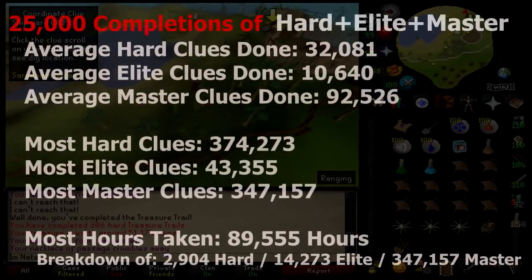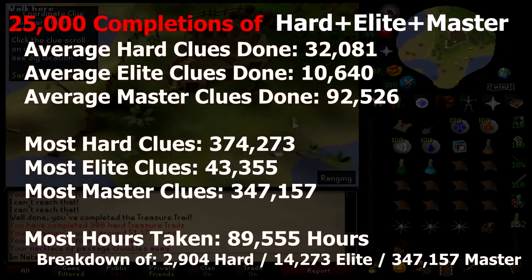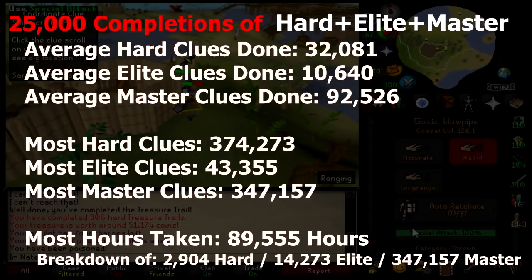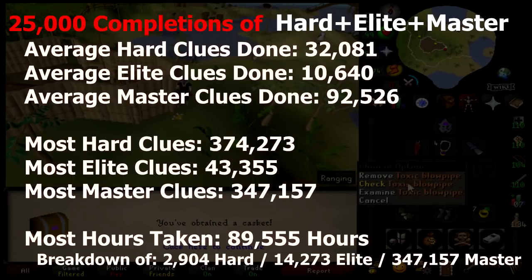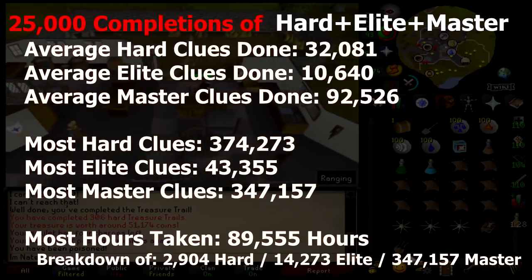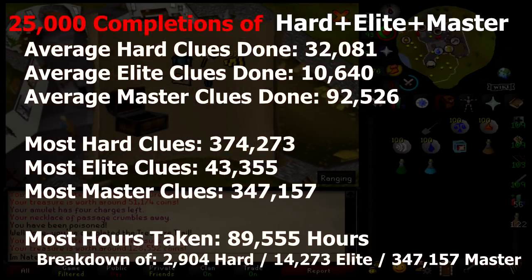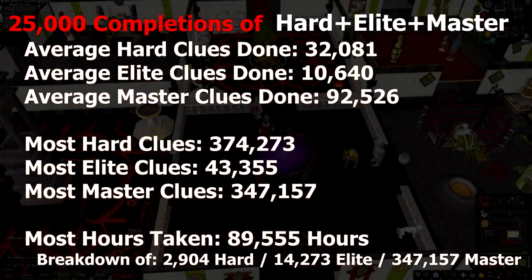And now we get into the funnest part of this video — completing the hard, elite, and master all together. How long does that take? I did 25,000 simulations. For the time estimation I assumed masters take 15 minutes, elites take 10 minutes, and hards take 8 minutes. In those 25,000 simulations, the average hard clues done was 32,081, average elites was 10,640, and average masters was 92,526. The most hard clues anyone had to do was 374,273, the most elite clues was 43,355, and the most master clues was 347,157. The most hours taken was 89,555 hours, with a breakdown of 2,904 hards, 14,273 elites, and 347,157 masters.